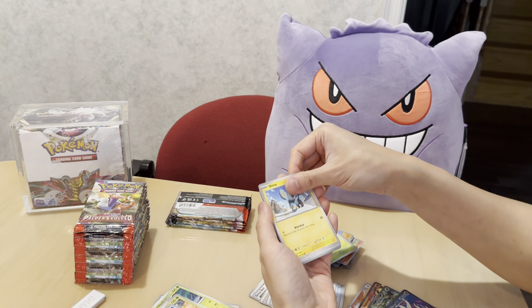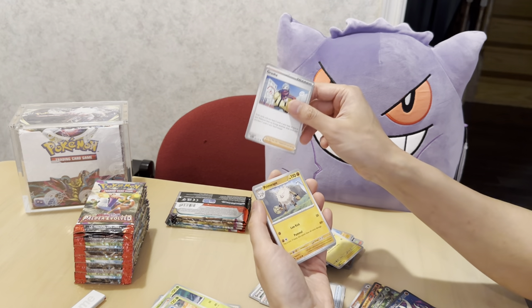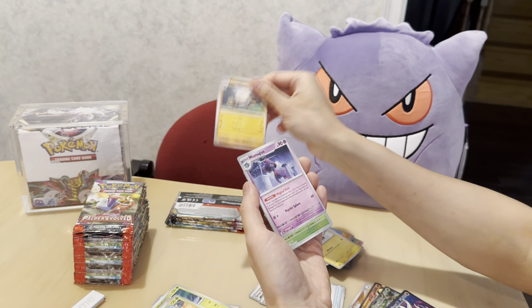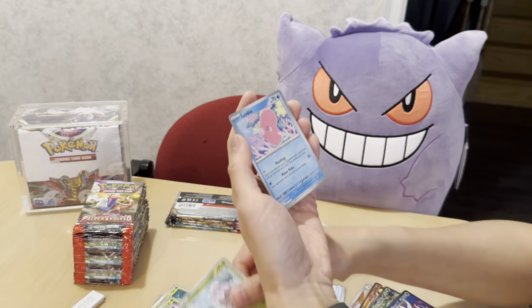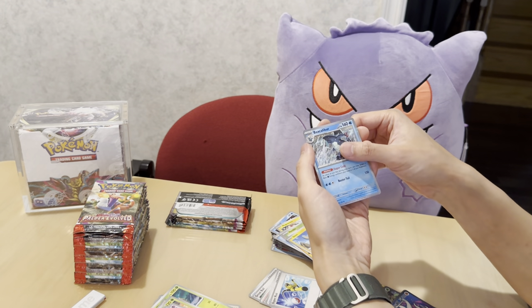Pack 10: Magnemite, Nacli, Nymble, Shiftry, Grusha — that's a nice gym leader, haven't met her yet — Primeape, Mismagius, Snover, Luvdisc reverse, and Baxcalibur.